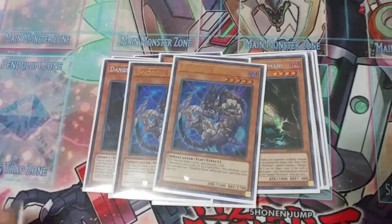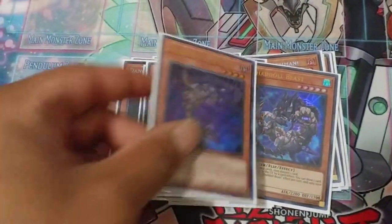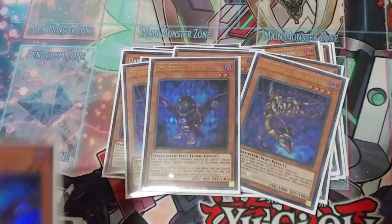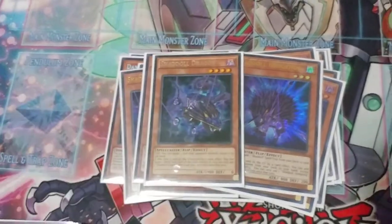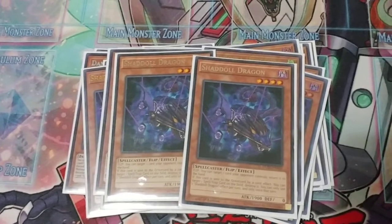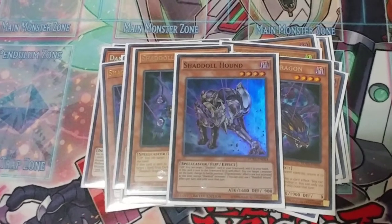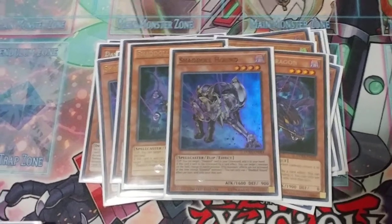Then the Shaddoll package: 3 Beasts — I like to draw, 2's not really my thing. Same with Squamata. And if you open them in hand that's perfectly fine because you can use them as fusion material. 2 Falco, 2 Hedgehog, and 2 Dragon — I need a 3rd but right now I got 2 in the main. And 1 Hound, because if I Falco and have the Fusion set, I can send Hound and he'll flip it up in attack mode — or any Shaddoll — and they get the flip effect.